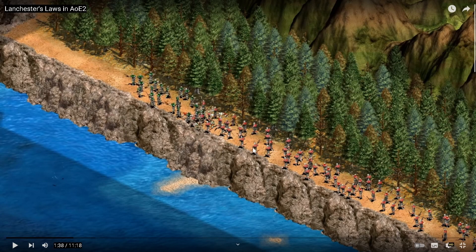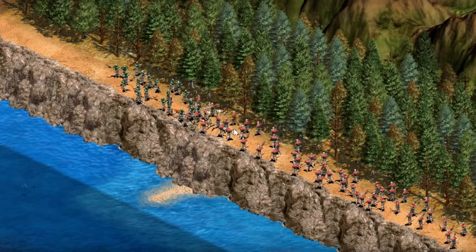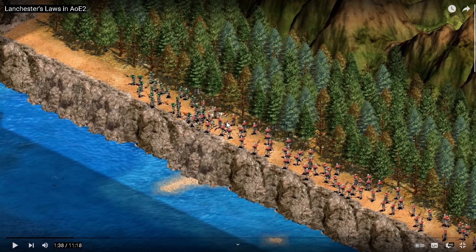Here is an example I took from the web — it's very cool. This is a Lanchester Linear Law battle example. You have troops from both sides, they encounter each other in the middle, and they do not have ranged weapons. What matters here is quality. The numbers are kind of useless because it's a fight 1 vs 1. If you have 100 units of level 1 and 50 units of level 2 — meaning twice the damage — they will approximately all end up dead.